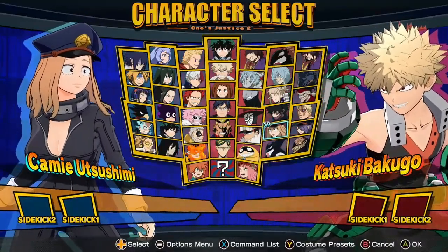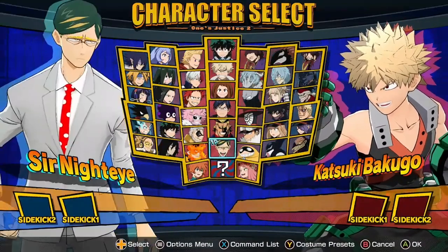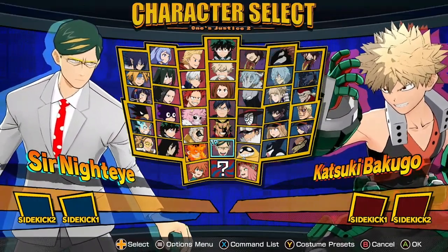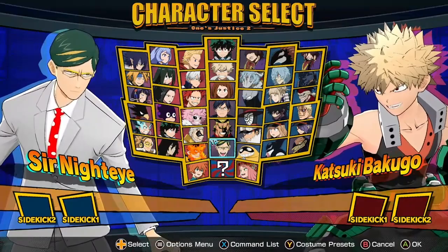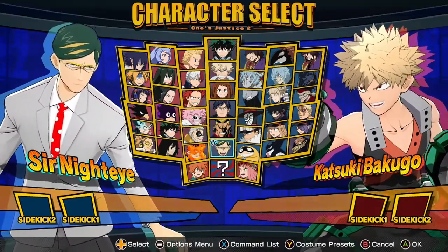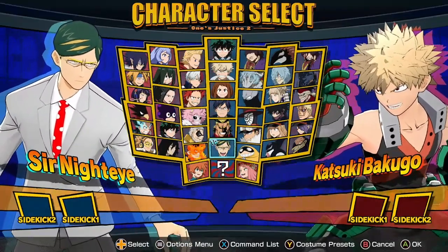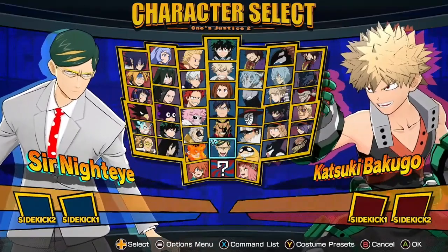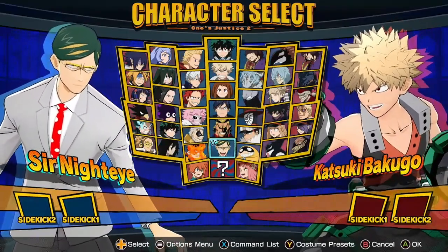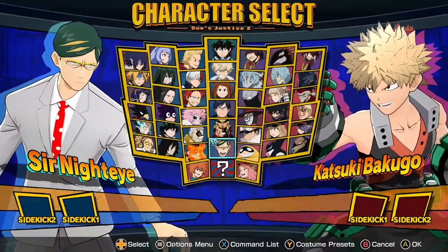Nighteye got kind of a buff but not really what we wanted. They did buff the parry — made it happen faster and less unsafe — but only when he has it already activated. So when he's in future prediction mode where he's already landed the parry, then the parry actually gets fast and not unsafe. I still have to land this dumb parry in order to get the parry buffs? I don't understand. And his plus ultra 1 has a better hitbox — more likely to hit.